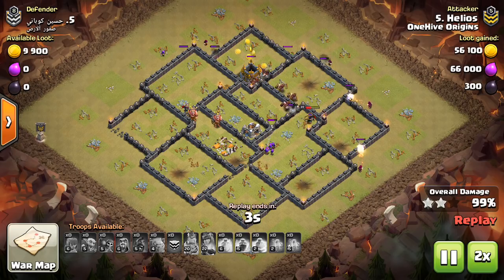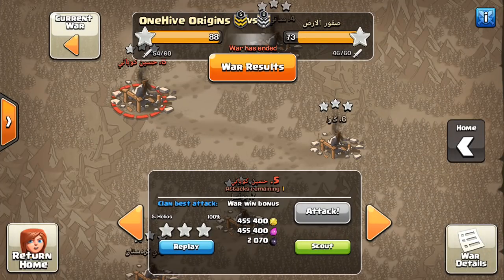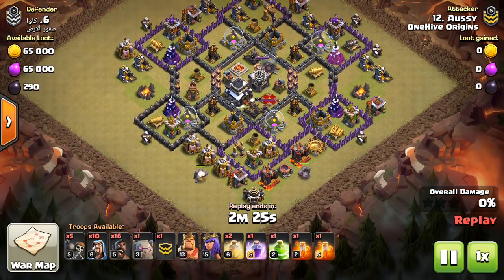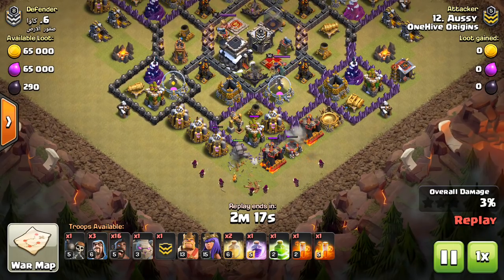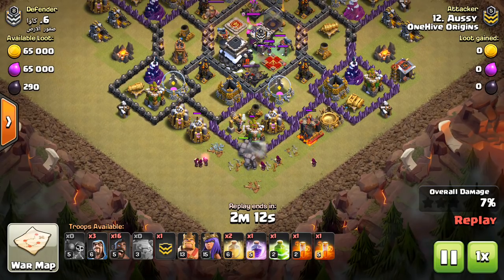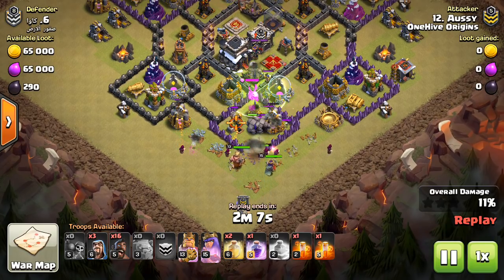Anyway, nice attack here by Helios — I think he's been on the channel before. I'm not in One Hive Origins very often; I'm on my second account right now, my Town Hall 9. It's extremely rushed. It's like a Town Hall 8 that's been a Town Hall 9 for like a year probably — I just never play on it, I just use it to record videos. I farmed it up to Town Hall 9, didn't buy it or anything. Farmed up to Town Hall 8, upgraded to Town Hall 9, then lost interest and just use it to record.